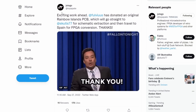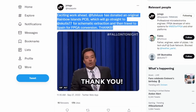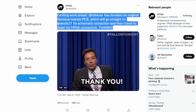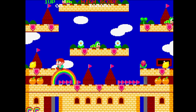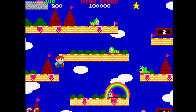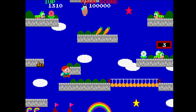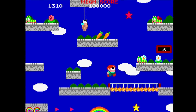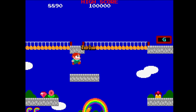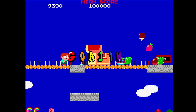On the arcade side, Hotego also received an original Rainbow Islands PCB, which means he'll eventually start working on it. Rainbow Islands is an absolute blast — it's the sequel to Bubble Bobble, a different genre with some similarities and differences, and one of those classic Taito arcade games. The PCB isn't quite cheap, so this might make some of you very happy. I for one am excited to hear that Hotego has a board.